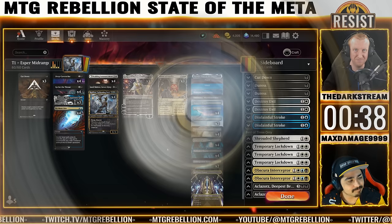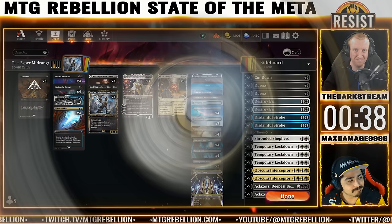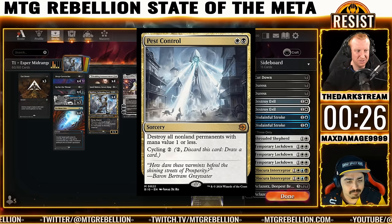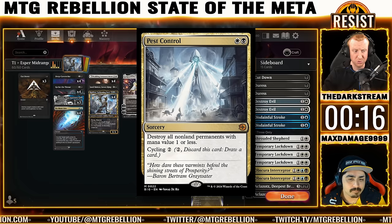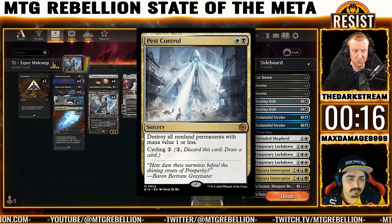First, I look at Pest Control. It's a new method of keeping Boros Convoke in check without wrecking your own board state, which is a huge upgrade over running Temporary Lockdowns. Right now we're running three Temporary Lockdowns, and there are questions about losing the Denix or the Bats, but Pest Control makes that mostly a non-issue — it only hits your Wedding Announcement tokens, Virtue Loyalty tokens, and Wandering Emperor tokens, all of which are farther up the curve anyway.